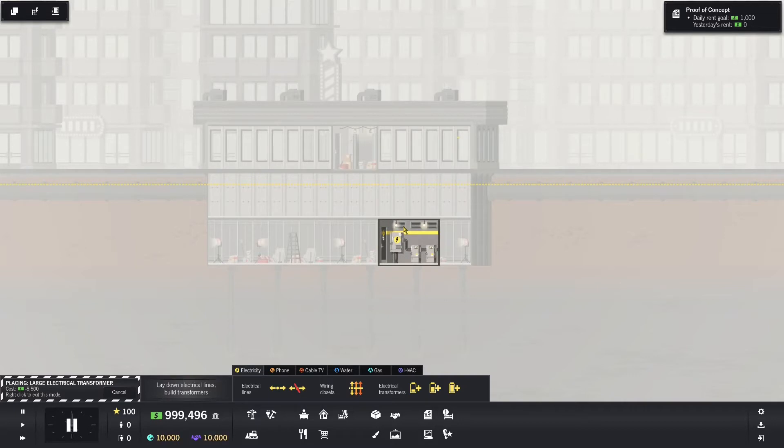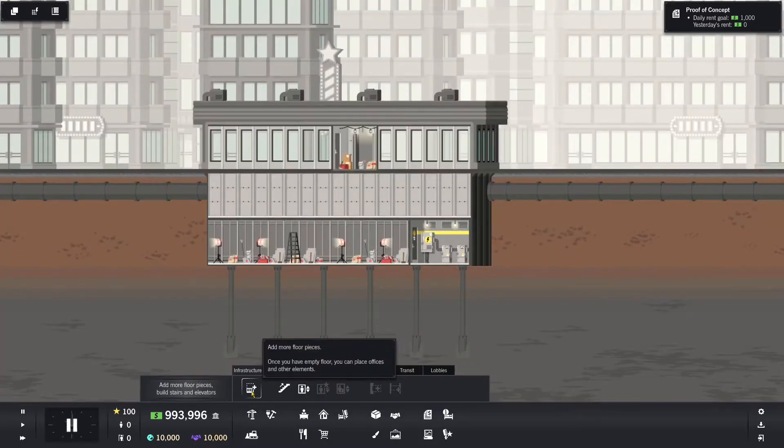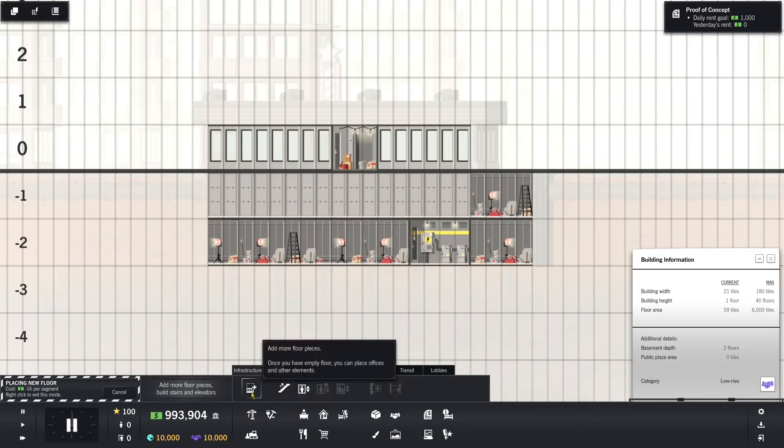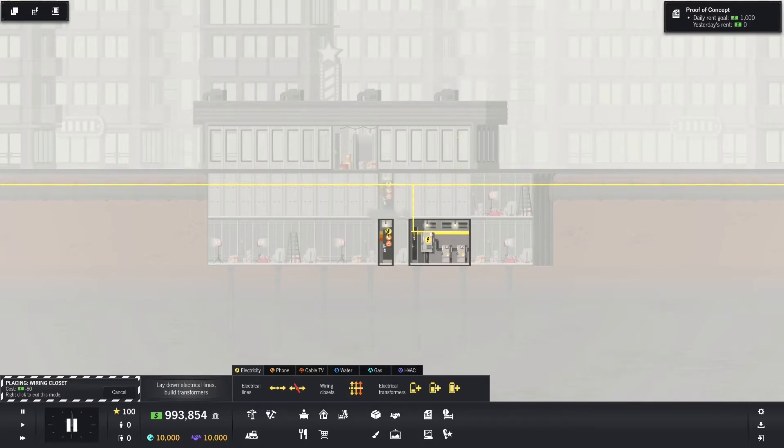I am going to be consistent — I'll put it right there and you see it has automatically connected. Awesome. I'm going to prepare for water because that's going to be the next one everybody asks for. And even though I don't have to have an electrical connection on the same floor as it, I'm going to, because this is just going to go all the way up.